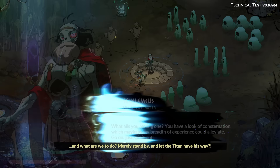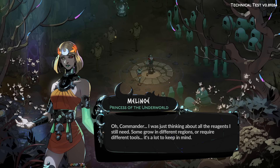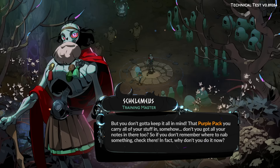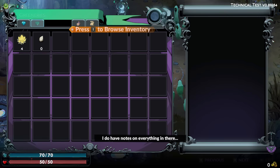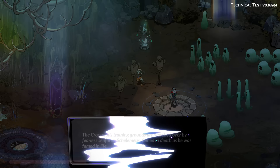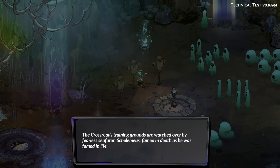Skelemaeus, anything else to say? "What ails you, young one? You have a look of consternation which mayhaps my breadth of experience could alleviate." Oh, Commander — I was just thinking about all the reagents I still need. Some grow in different regions or require different tools. "But you don't gotta keep it all in mind. That purple pack you carry — don't you got all your notes in there too? So if you don't remember where to nab something, check there." So 25 ash, 20 ash, 10 silver.